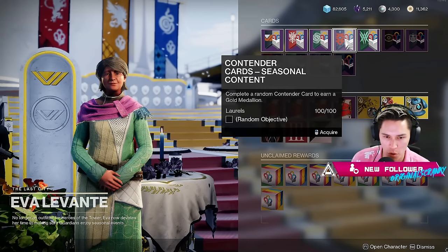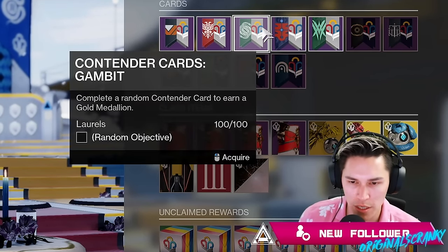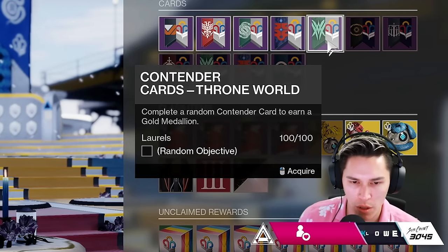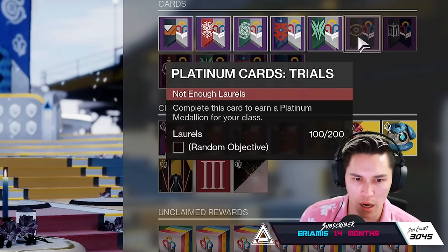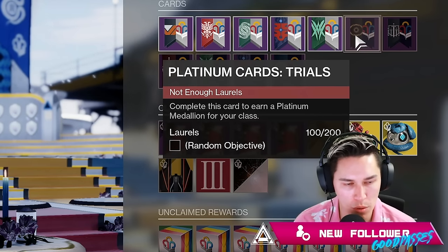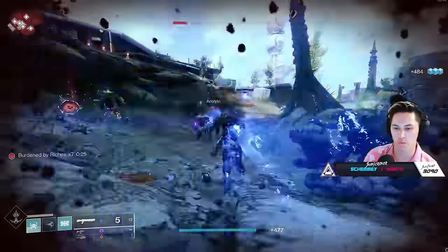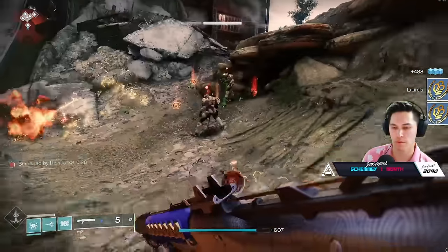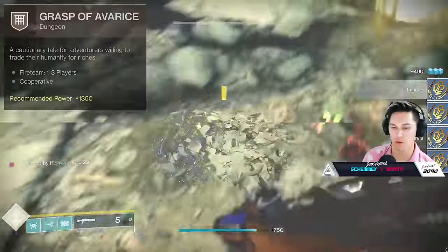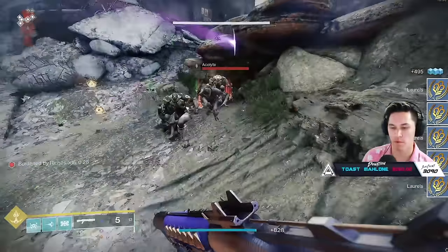You're going to initially start with 100 laurels. This will allow you to buy the gold medallion contender card from Eva. You can choose whatever playlist you prefer to grind for medallions. In order to earn platinum medallions, you'll need to earn more laurels — 200 to be exact. The max laurels you can hold is 500. The fastest way to farm laurels — and we did this in like 10 minutes — is to load up into Grasp of Avarice and literally just run around and cycle ability kills on these minors.